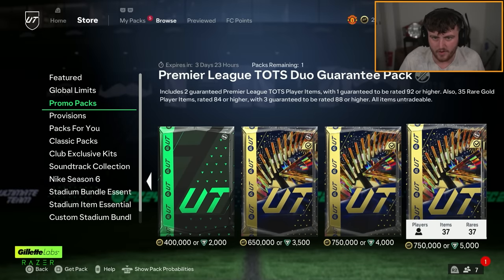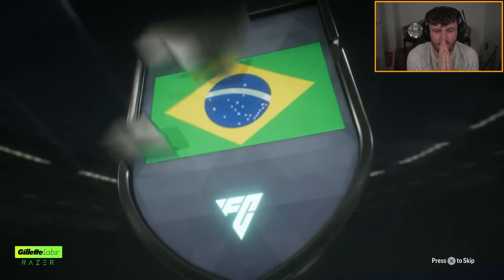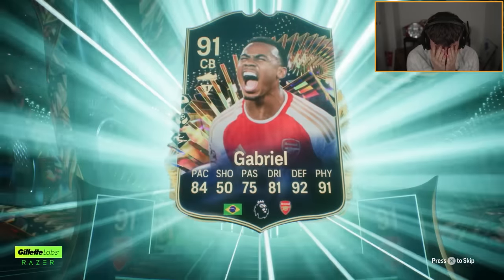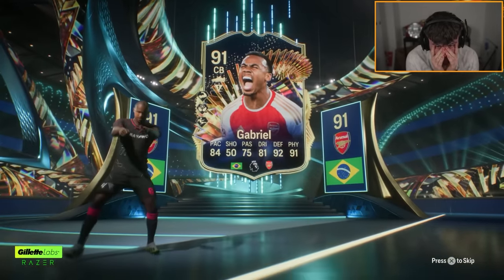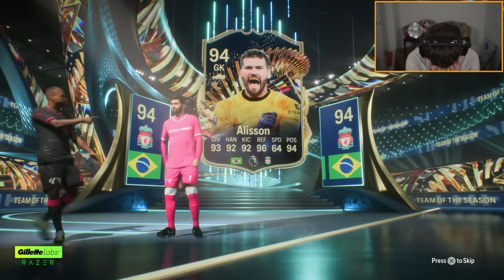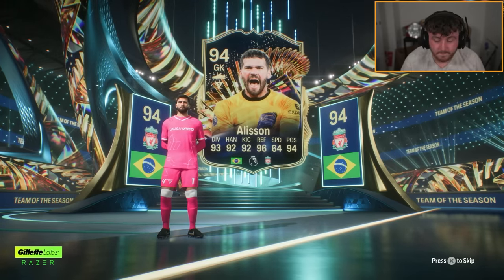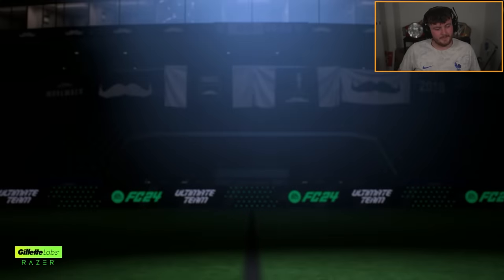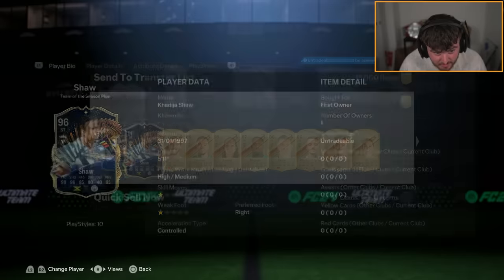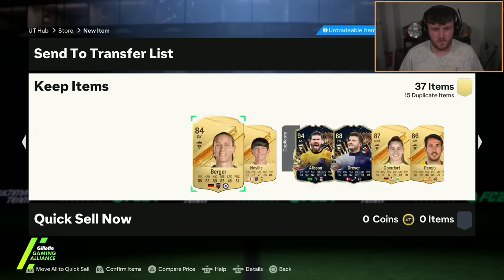Fodder dealt with. Now for our second PL TOTS Duo Guarantee. Please be better than the last one, EA. Here we go — we're going to get Brazil. I was going to say Alisson. Oh no, please don't be McAllister. That's not bad, that's a pretty good card. Oh, I mean that's bad — that is awful, to be honest.